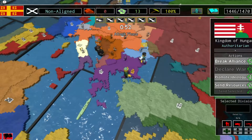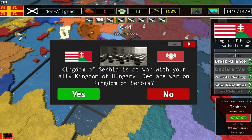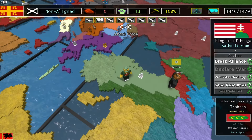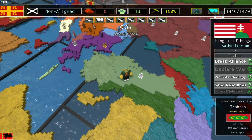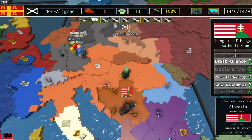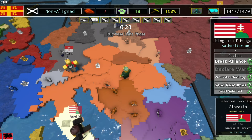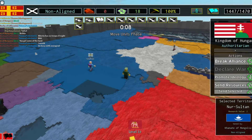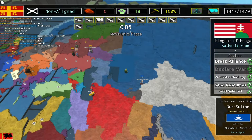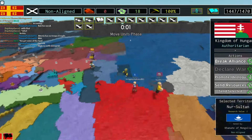The Hungarians successfully repelled an Ottoman attack. Now in 1447 we're going to attack Asia Minor and see what happens. The Hungarians have made the Austrian Empire in 1447. Also, the Mongols — they're not in Europe yet, but pretty soon they will be.